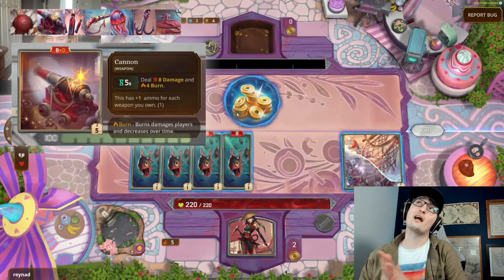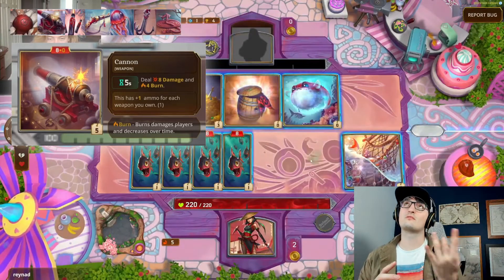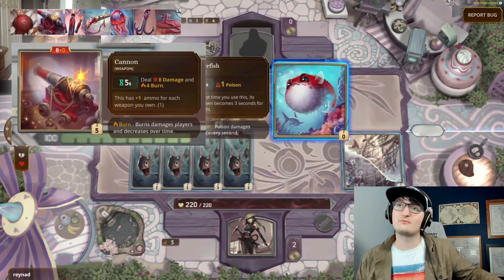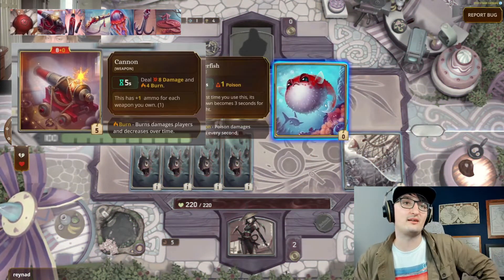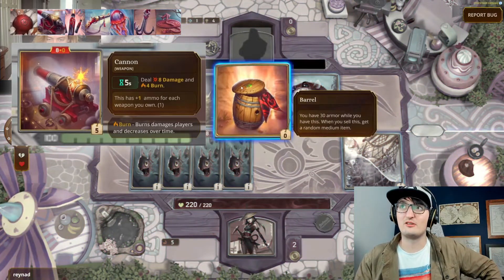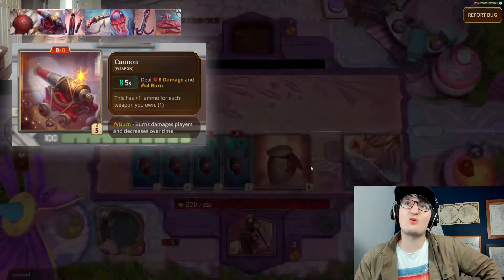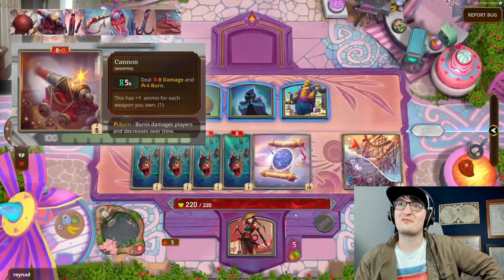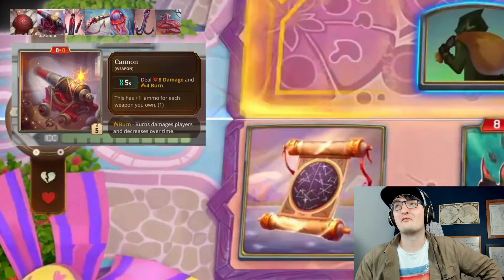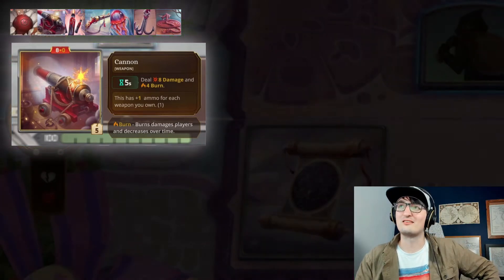Four burn is going to last two seconds and deal four plus three is seven, plus two plus one — so four burn is effectively 10 damage. Over two seconds this deals 18 damage total, which is pretty strong. At five gold it's a pretty solid item.